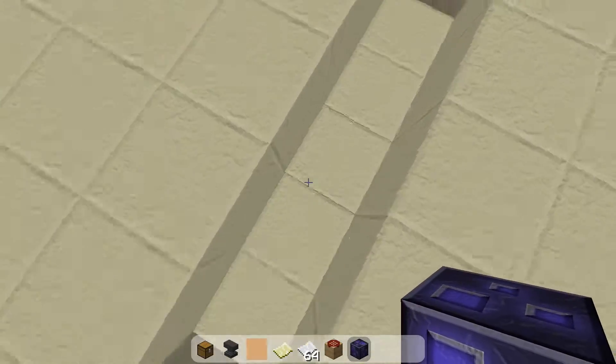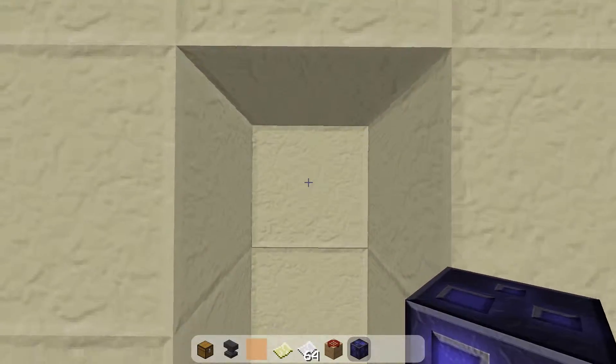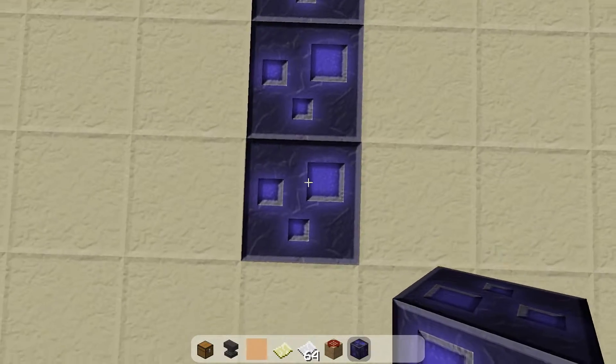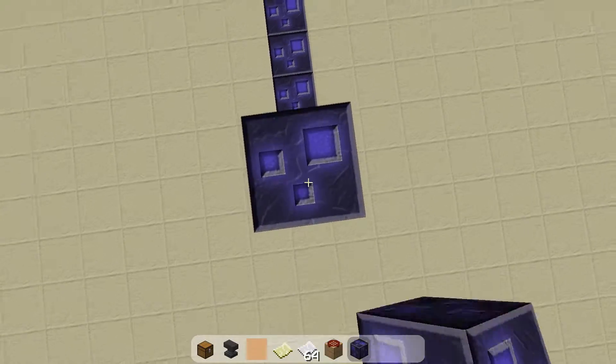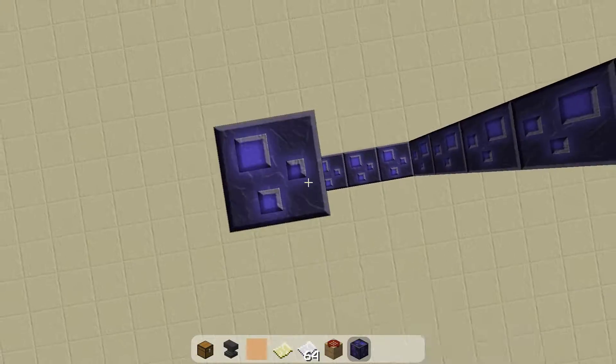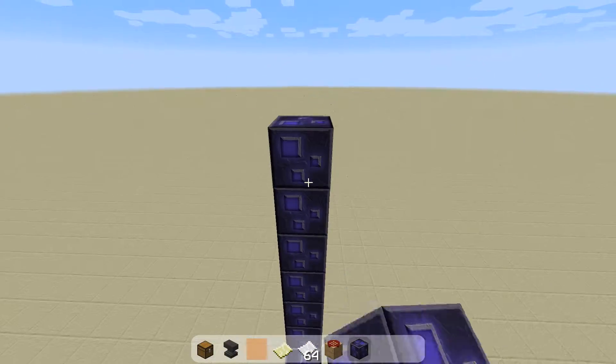So first you need to make an ender portal. It's five blocks like this — one, two, three, four, five. It needs to be five by five in dimensions. It's gonna be a big portal.